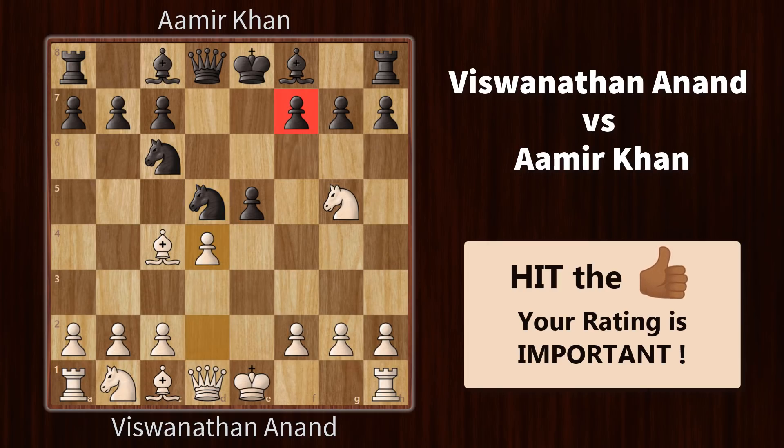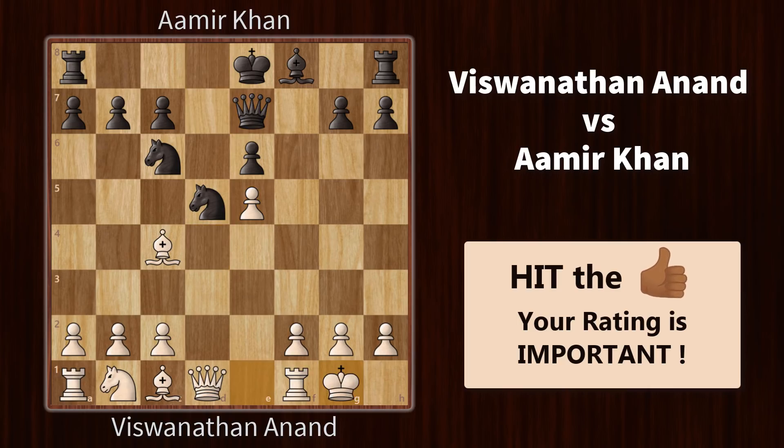Aamir realised this threat and added a defender to this pawn by bringing out his bishop. Knight takes, pawn takes, and now the black king is exposed. The king side looks weak, so Aamir decided to castle on the queen side to get his king to safety. Vishy castled king side.